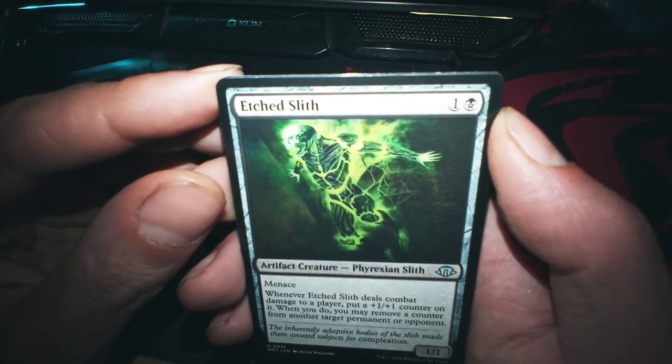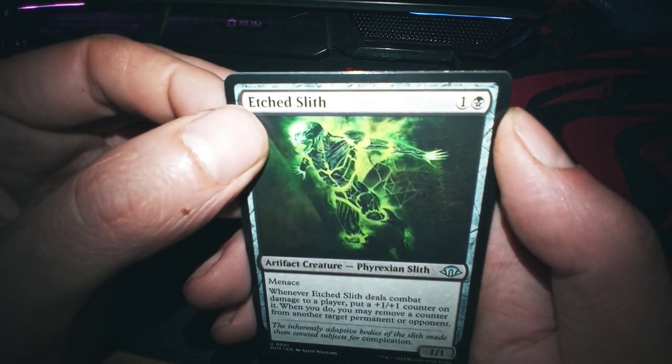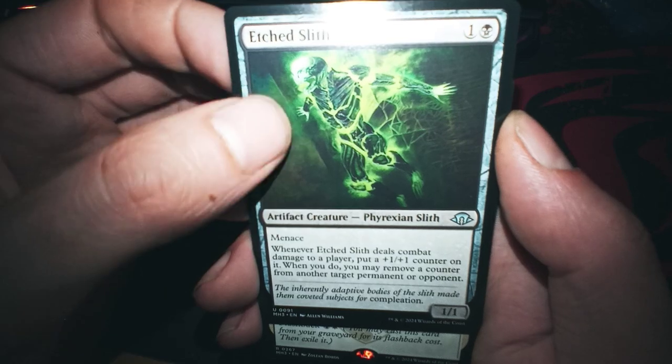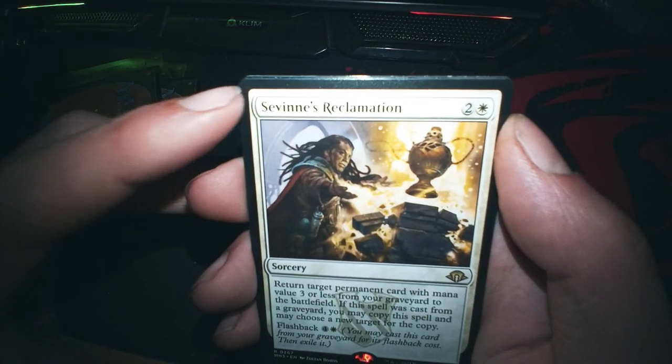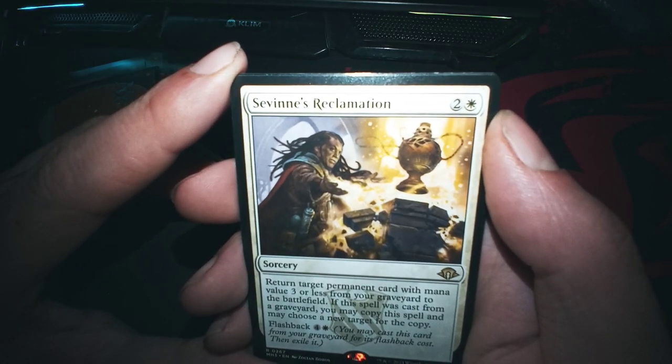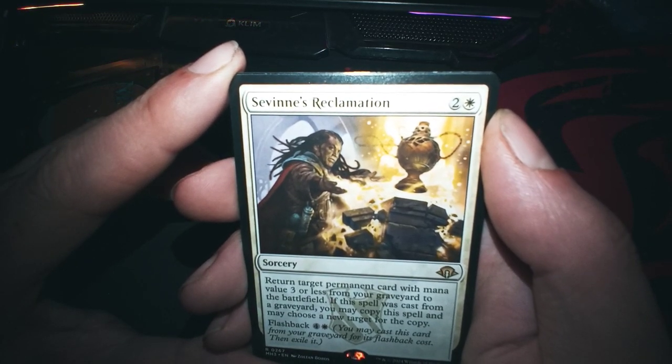And that one - oh, it's that other one, the friend. Okay, this makes sense for black. Oh, the rare! Return target permanent card with mana value three or less...